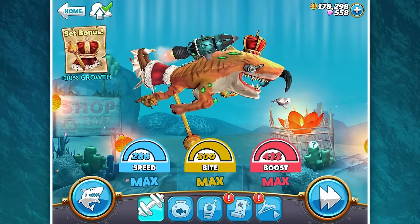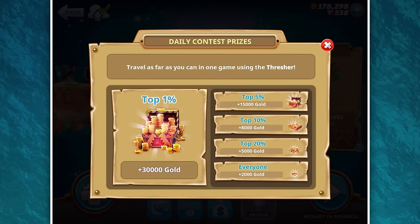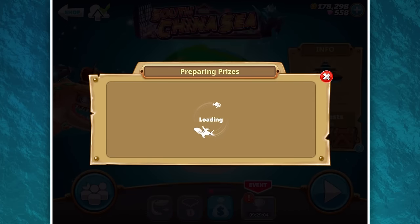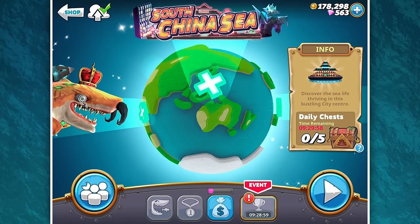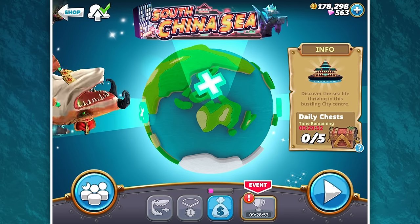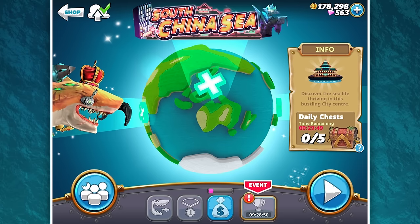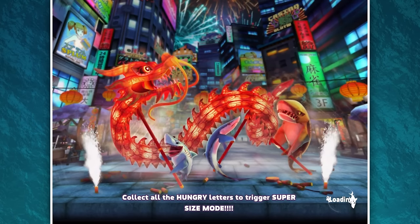I'm going to stick with the atomic shark because I'm sure their waters are glorious and beautiful. But in the city, maybe it's polluted, so we'll be the atomic shark. We just unlocked it and we didn't get to see it because I had like a million more updates. So here it is — discover the sea life thriving in this bustling city center. I think we have new creatures to fight and eat. It's going to be really cool. I can't wait.